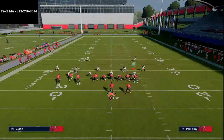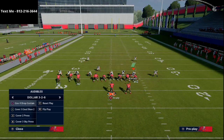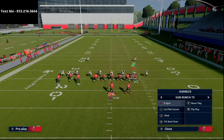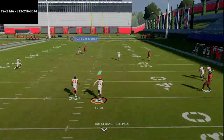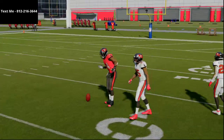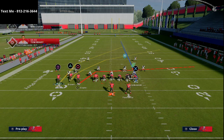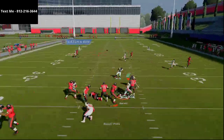Against the meta man-to-man coverage everyone likes to run - the two purples - PA boot over with the delay fade tight end, smart route the left side guy, quick snap, and Chris Godwin's route beats man coverage over the top for an absolute laser. You also have the option to motion Godwin to the outside for a little bit better spacing against zone, which is still very effective.